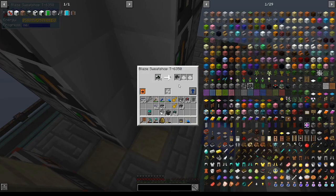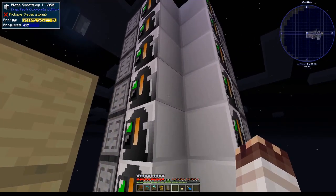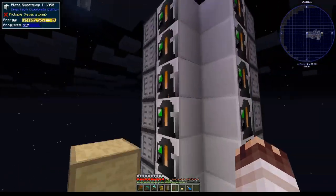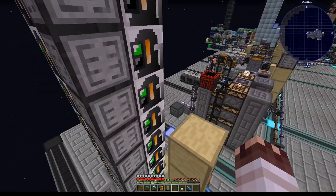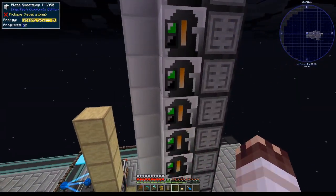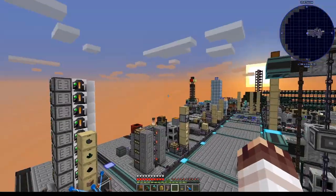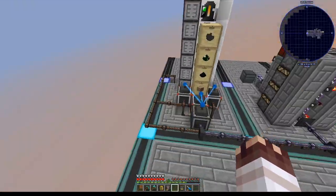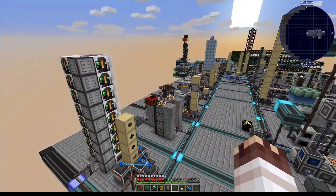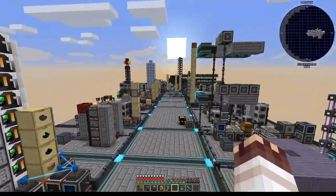One problem — my calculations were wrong and I actually need 33 blaze sweatshops, but I don't want to make another one. Every 0.04 out of 2.08 seconds I will not be running my reactor — I'll lose a whole 30,000 RF per tick. So think of this as reactor prep. In the next episode, we'll actually run our reactor, theoretically, hopefully. As always, if you have any feedback I'd love to hear it. Comments and likes help with the algorithm. Hope you enjoyed, and God bless you all.